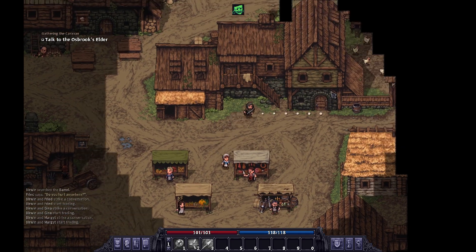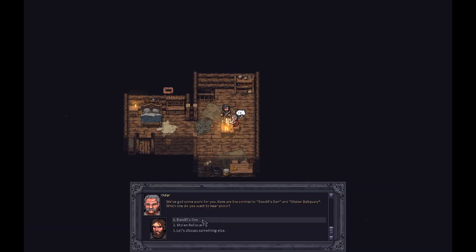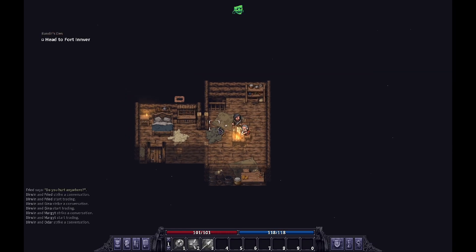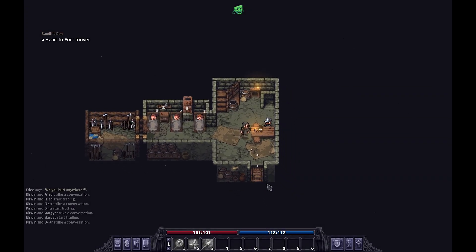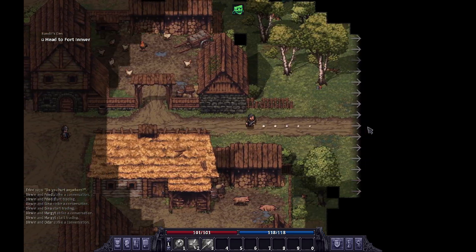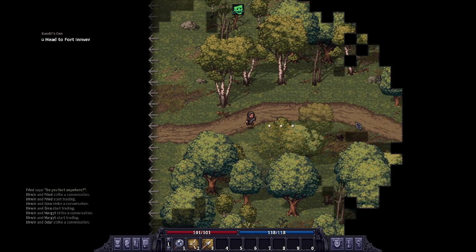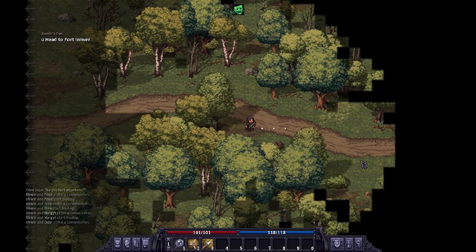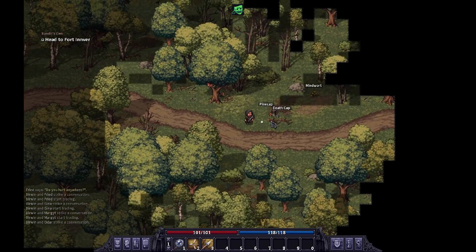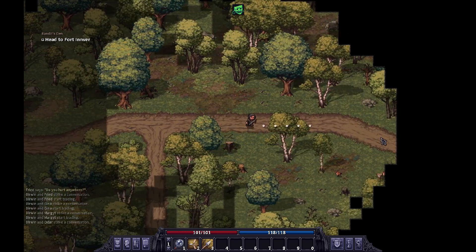The guy I need to talk to is upstairs. He's sending me to the bandit's den — head to Fort Inver. So we've got to go to that one abandoned tower where I accidentally died in the last episode. I know exactly where it is now and I'm not going to waste any time. Last episode I took time to explore the forest, but this time I already have a small idea of where everything's at. I'll just pick up anything close to me.